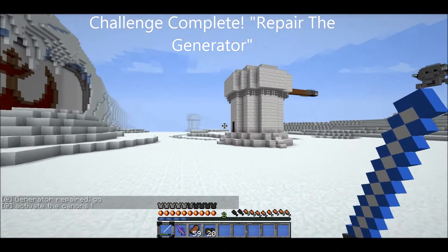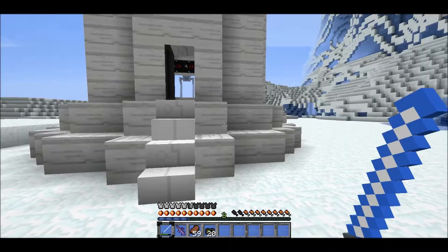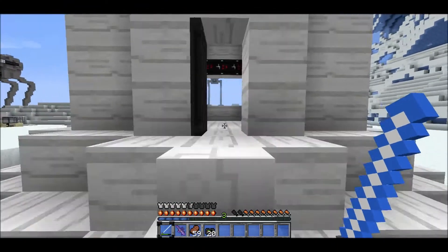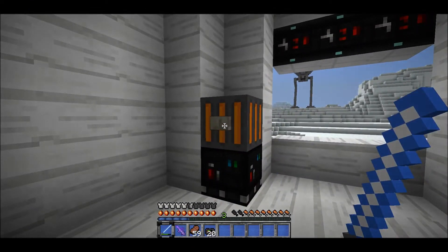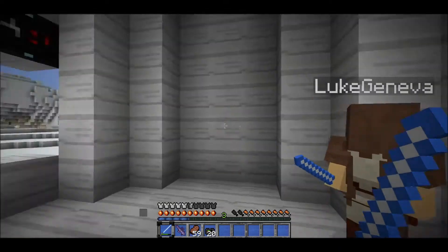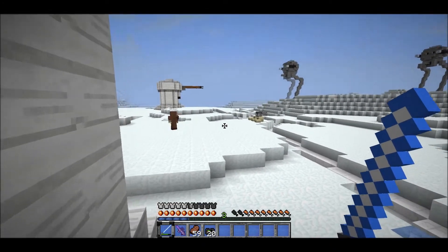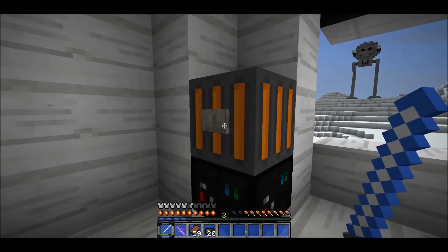Generator repair — go activate the cannon. Yeah! Woo, we're doing it! We're actually playing the map how it's meant to be played. We might actually get something done. Hold on, I'm lagging a little bit. Oh, the door's open. Somebody go to the other generator — we're all hanging out. This is actually exciting! We're actually doing it right! Usually we're just walking around milling around, just blah, but we're doing something!